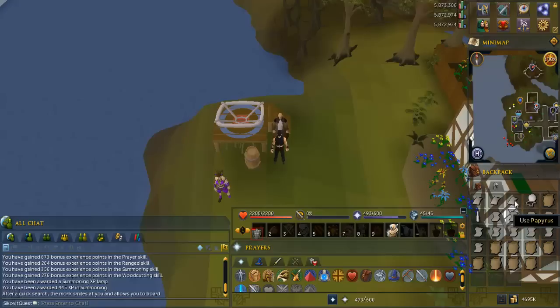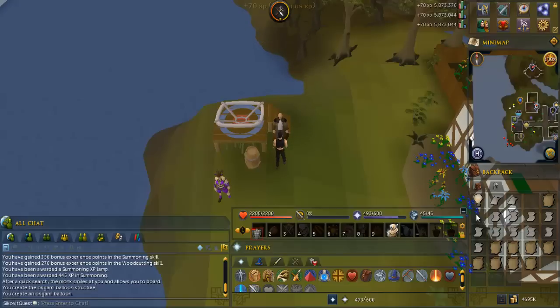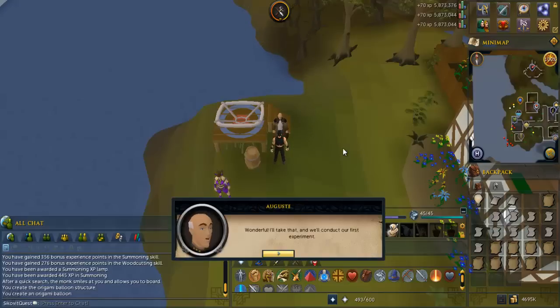Use the Ball of Wool with a Papyrus to make a balloon structure, then use the balloon structure with the unlit candle. Talk to him again to get a cutscene.